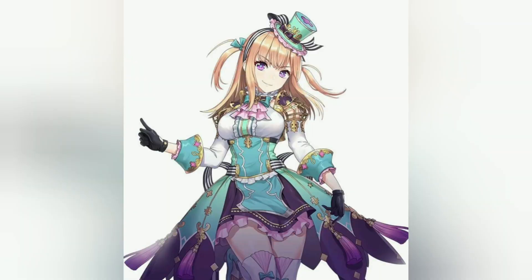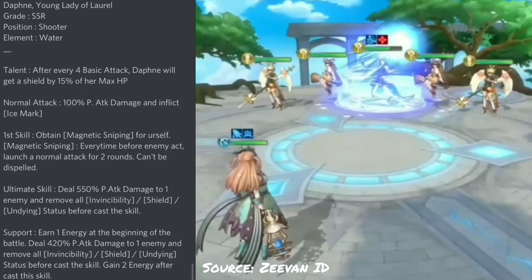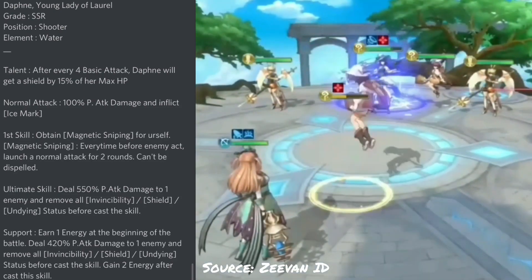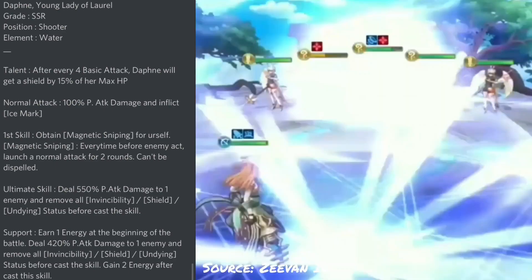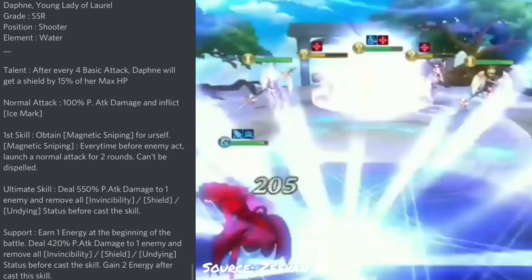Next up we have Daphne, who is by far my favorite hero in today's video. She is a water ranger, so we finally have more DPS in the water team and she is all about shooting enemies as much as she can. She has a very interesting kit, similar to Artemis in a sense, although slightly weaker but a lot more fun. Starting with her talent: after every 4 basic attacks, Daphne will get a shield of 15% of her max HP. Before you call that talent useless, let's look at her other skills.